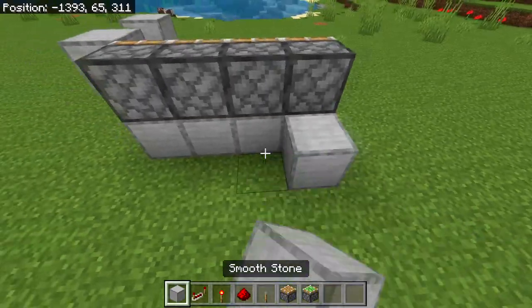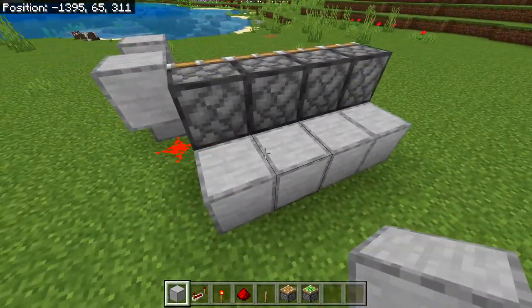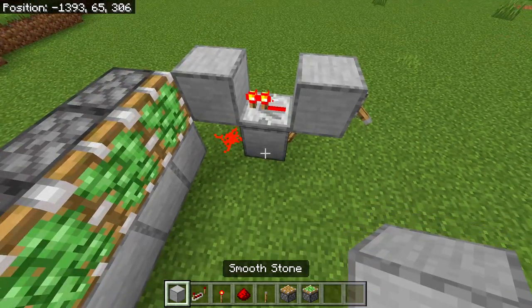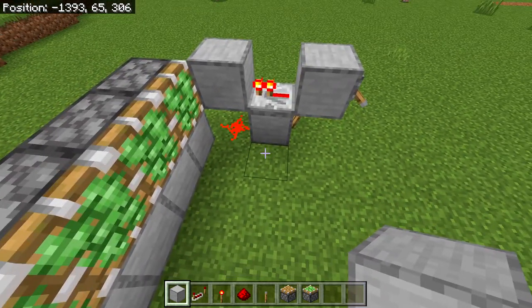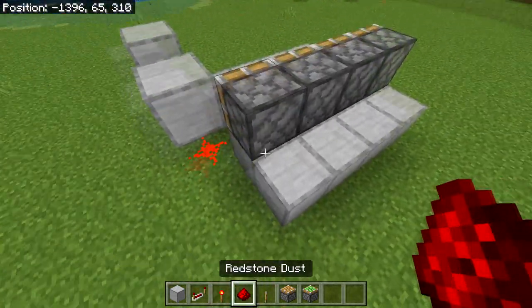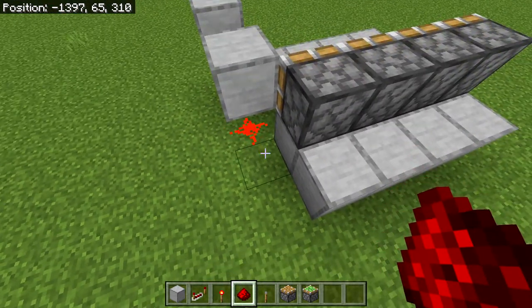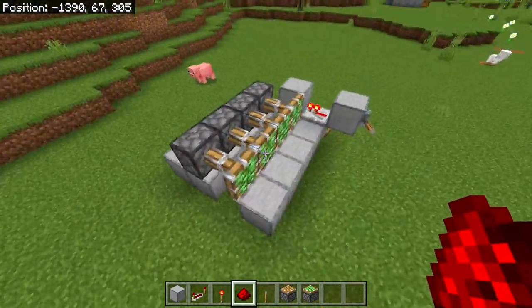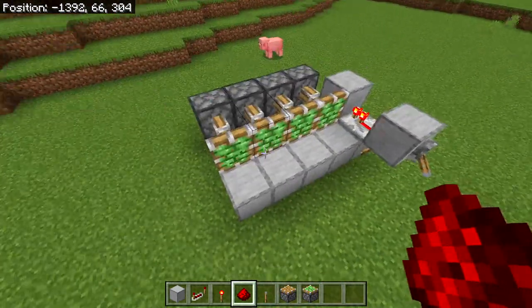Head behind and place four blocks behind the bottom blocks. Then head back to the front, and from the block where the redstone repeater is, place four more blocks going out — one, two, three, four. Head behind again and connect up the pistons to the activated redstone dust by placing two redstone dusts and four more on top.